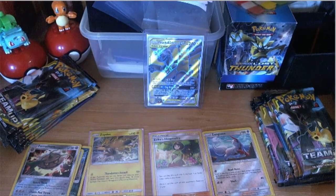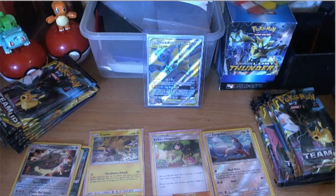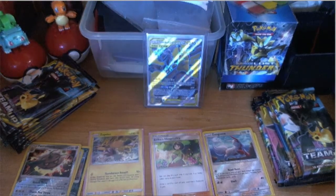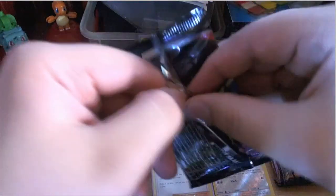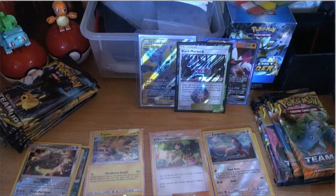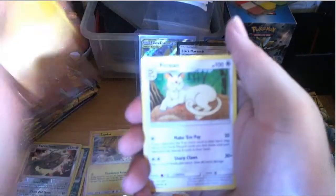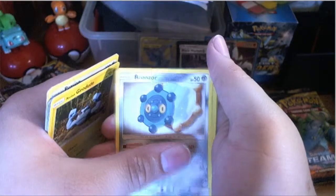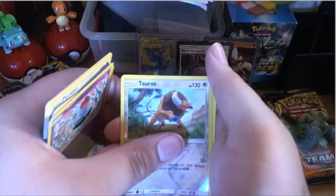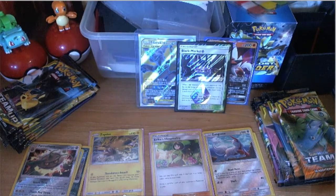You're getting all the points! Third pack: energy, Persian, Farfetch'd, Cosmoem, Stufful, Alolan Geodude, Bronzor, Dartini, Tentacool, reverse Tauros, and Alolan Golem — he's buff as hell. So I got one, two, three points from that. Matthew I'm leaving you in the dust! I still have some packs, so there's a chance I'll come back.